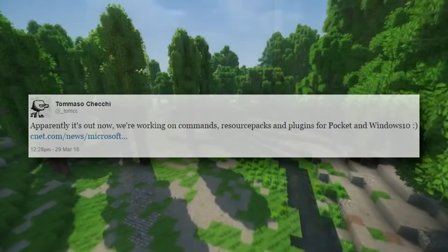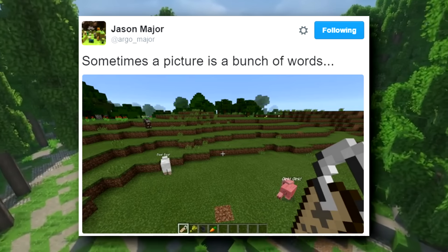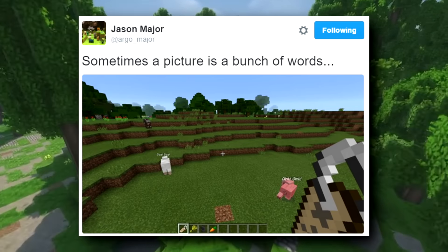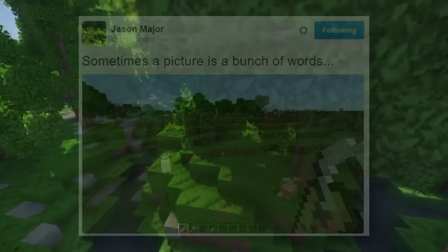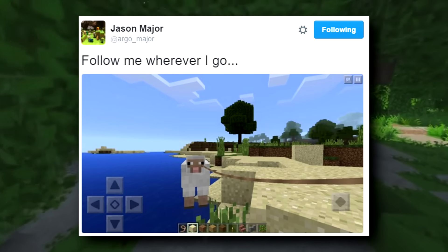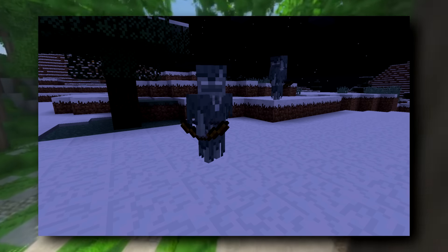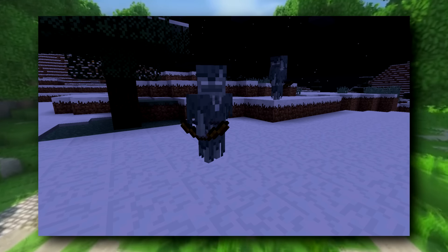This tweet from Tommaso Chechi confirms that they are working on commands, resource packs, and plugins, which are like mods for Minecraft Pocket Edition. This tweet from Jason Major with a picture attached showcases the brand new feature of name tags working in Minecraft Pocket Edition. And another one from Jason Major showcases the new lead system on a sheep.